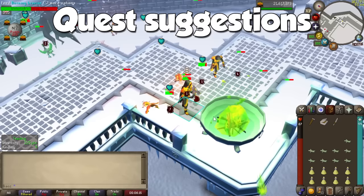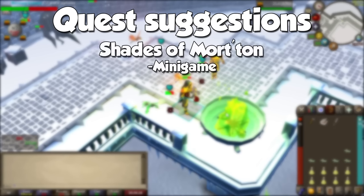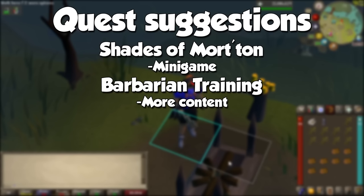In order to achieve level 99 firemaking, you need absolutely no questing, but I will list a few quests you may want to keep an eye out on to access more content involving this skill. The very first one is Shades of Morton. This skill is also needed for barbarian training — a requirement very much needed for activities like going to the Ancient Cavern and a few clue scroll steps, so it doesn't hurt to do it as soon as you can.